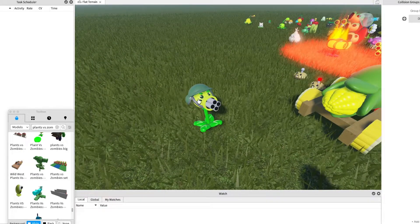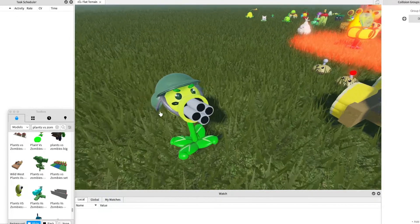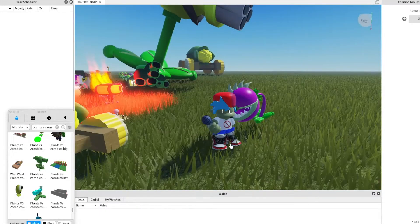This is a dangling peashooter. It's like a military one because it's like a minigun — and it shoots four peashooters at a time.